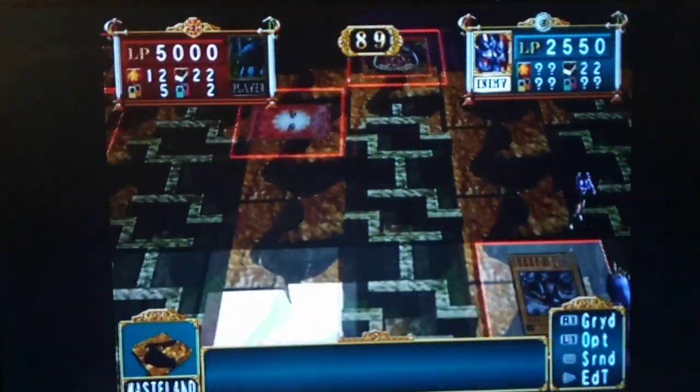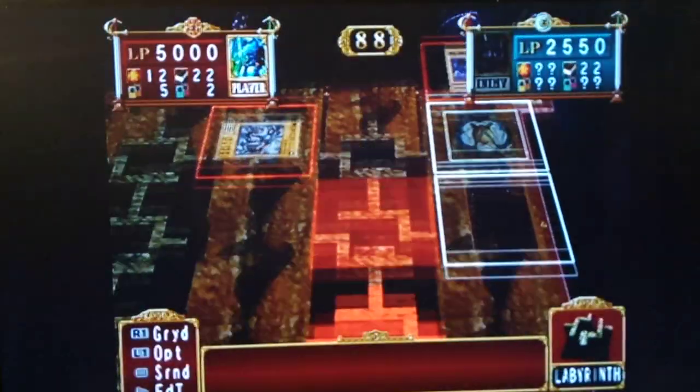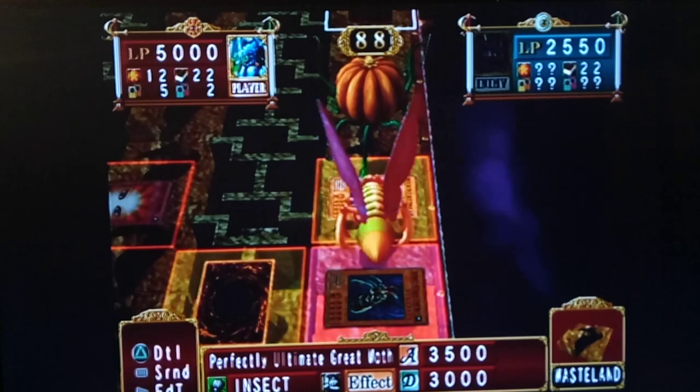Yeah, so you can bring out Brachio Radius here, honestly. Oh, he just stayed. Wow. Transform. Ideo. Perfectly. Ultimate Great Moth. There we go, baby!